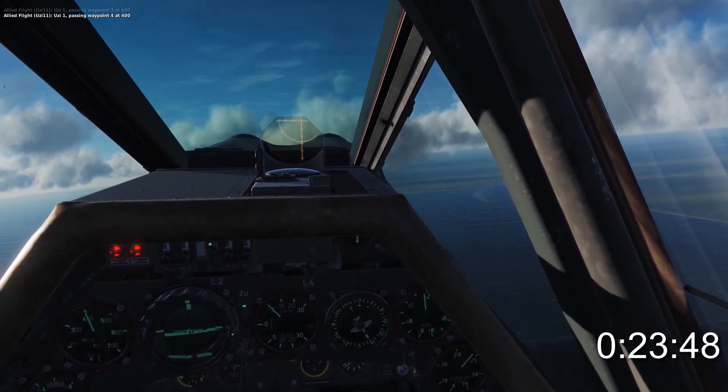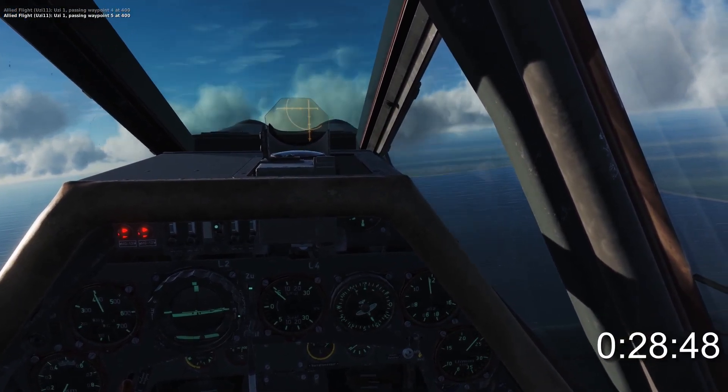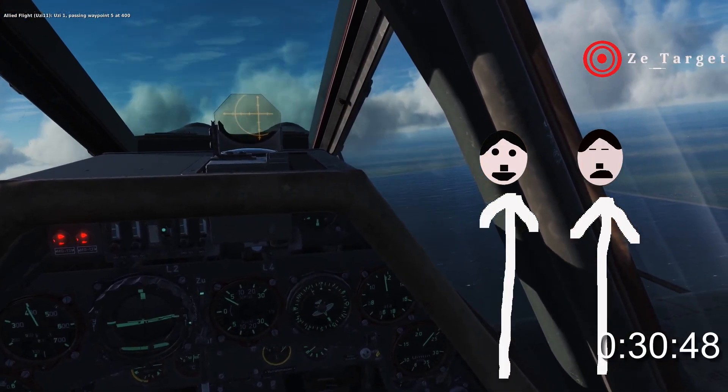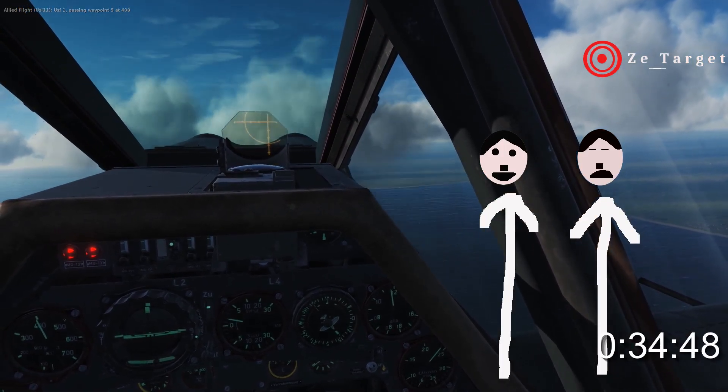Ships have a lot of guns, and if you use a parallel approach, the ship's guns have to track you on two axes. If you go straight in, they only have to adjust elevation.